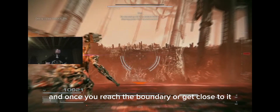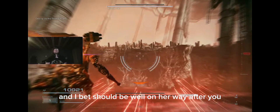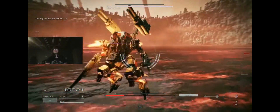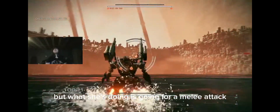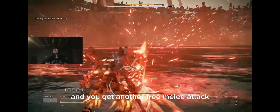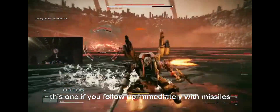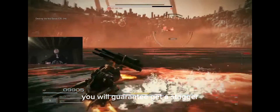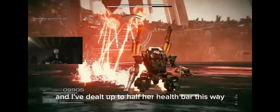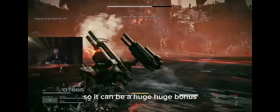Once you reach the boundary or get close to it, turn around and Ibis should be well on her way after you. She's going to be rushing at you like crazy. What she's doing is going for a melee attack, so when she gets close enough to lock on, do a little dash and you get another free melee attack just like in the beginning. If you follow up immediately with missiles, you will very likely get the free stagger — I've dealt up to half her health bar this way, so it can be a huge bonus.